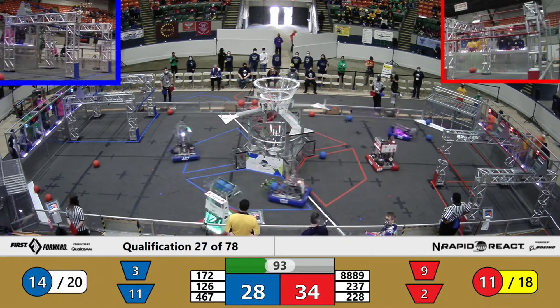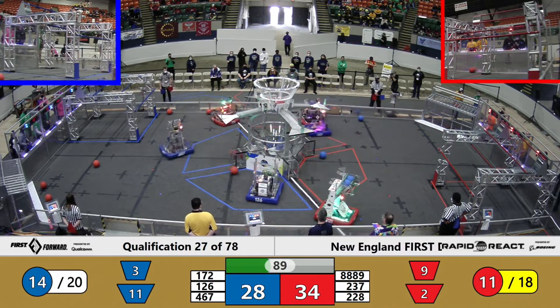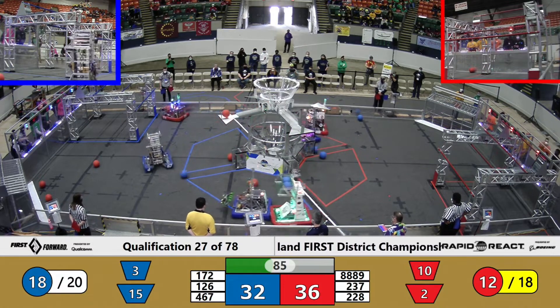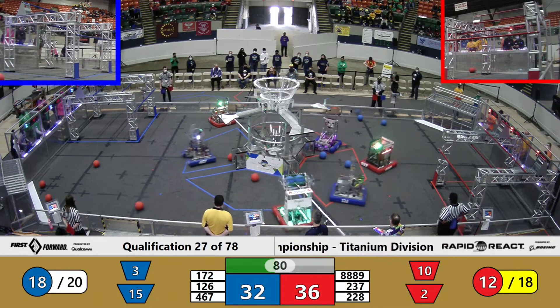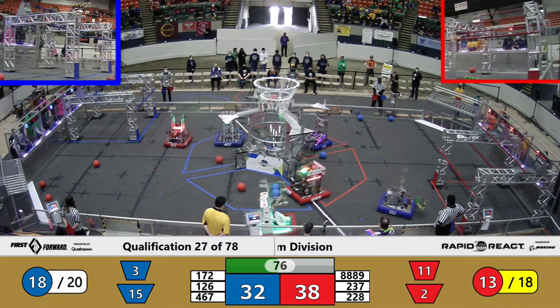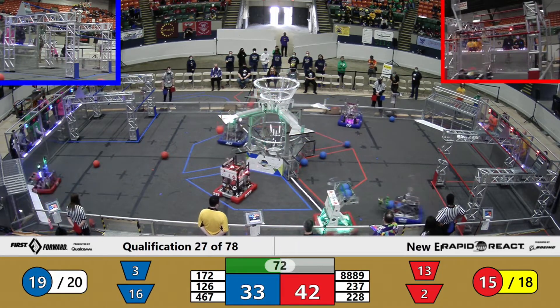Blue Alliance now with 14, Red Alliance with 11 on the cargo count, on their way to a rank point. The score is ticking up — 8, 8, 8, 9. Project W playing a little bit of resource starvation game against the Blue Alliance. We'll see if Blue Alliance can manage to pick up the pace and get the rank point — they only need two more cargo to do it.